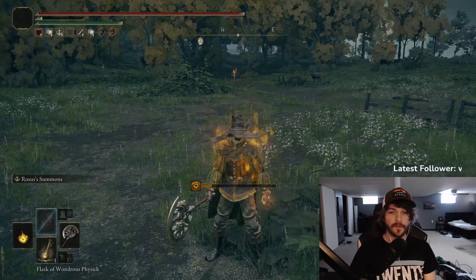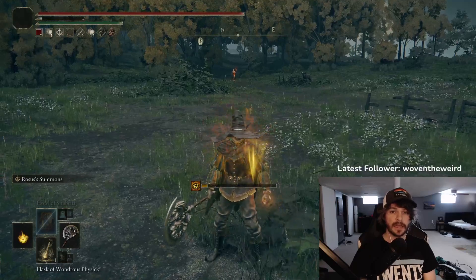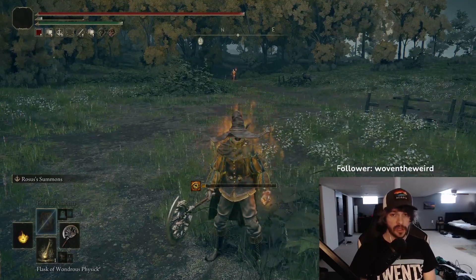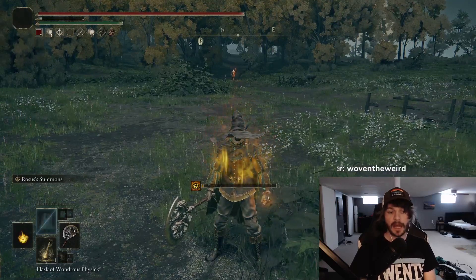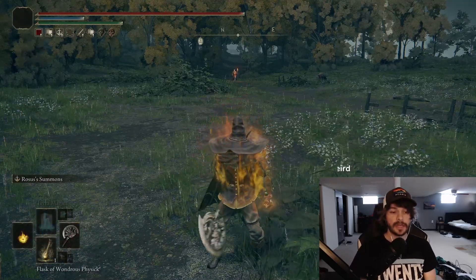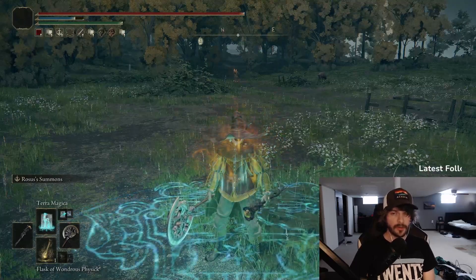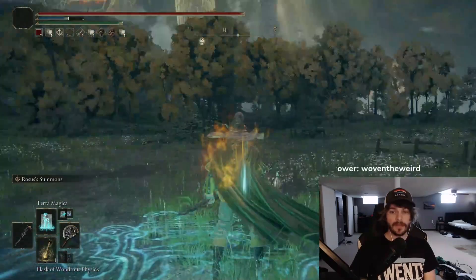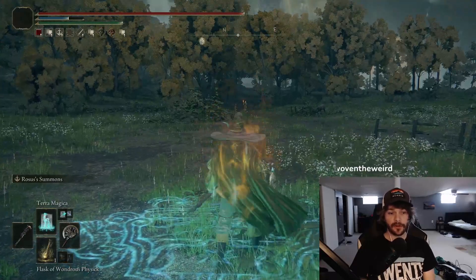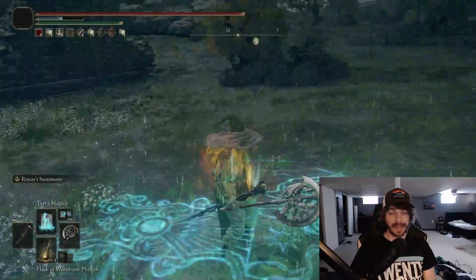We run 33 Faith for the use of Hallow Shabriri. The reason we do this is because it gives an insane damage increase of 30%. With this also being an intelligence build, we get access to Terra Magica, which is another 20% to 25% damage increase. These two stacking can then cause the skeletons that Rosu's Axe summons to do an insane amount of damage.